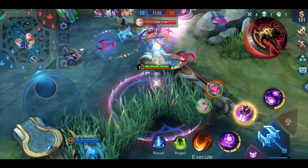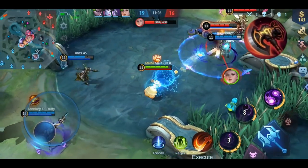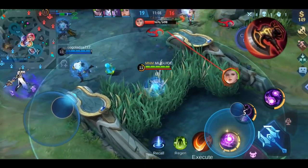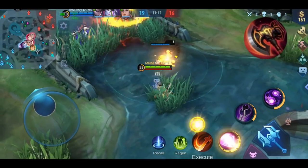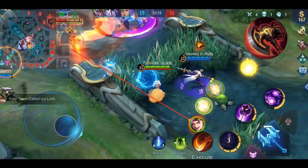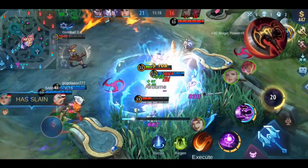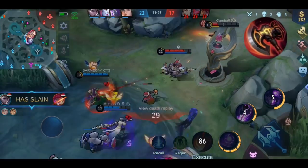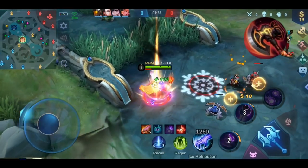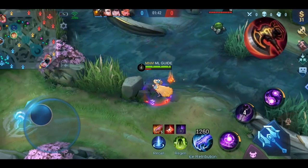So who is this item for? It's in general made for heroes who can deal continuous physical damage and are also able to stay long in a battle. There are many examples like Sun, Argus, Jawhead, Alpha, or Belmond. But you can also use it on assassins like Hayabusa or Saber — just make sure that your stacks are up when you want to use your ult, to further increase the damage of it.